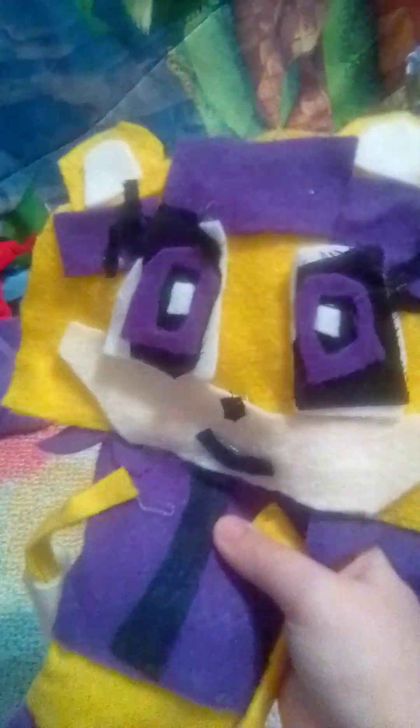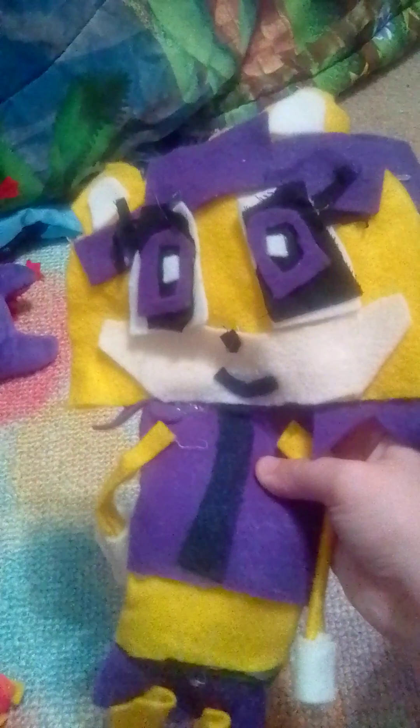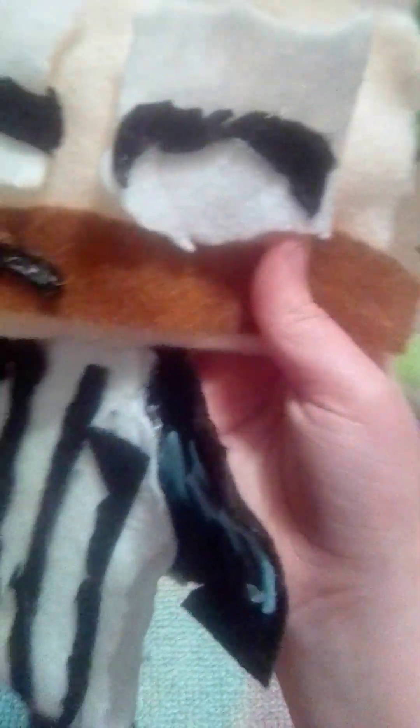Next up was one of my favorite characters from back then — and she still is — and it's Mina Mongoose. I think I did a pretty good job on her; it doesn't look that bad. Maybe an eight out of ten — I put some effort into that. And last up is one of my favorite Sonic girl characters: Tangled the Wolf. I don't know what happened to her other arm, but there she is.